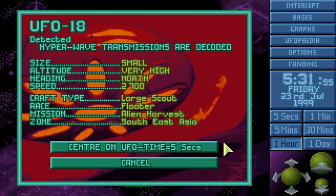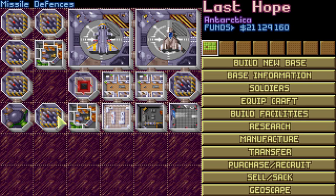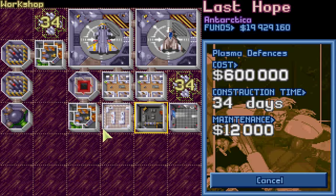Alien Harvest. Now, what we want to do is dismantle all of these — as many as we can. Why? Because we're now going to build plasma defenses. They cost a cool six grand each, but if we don't, we'll be in a bit of bother later.